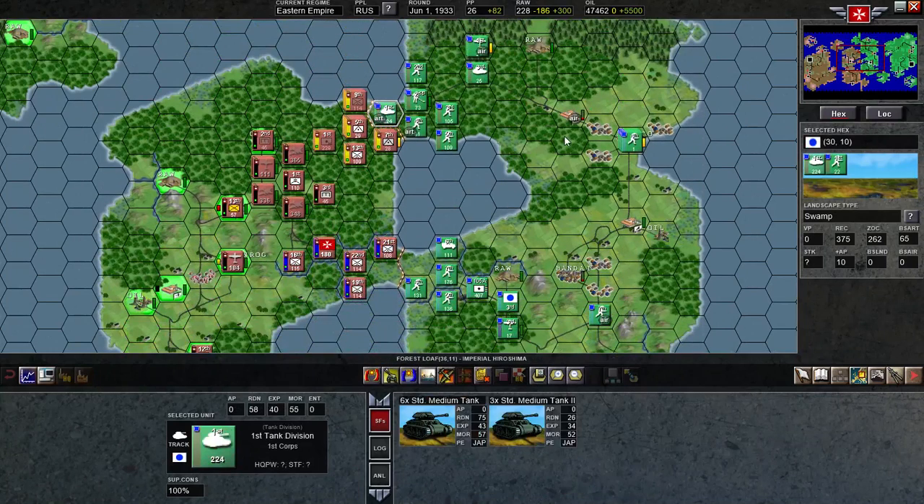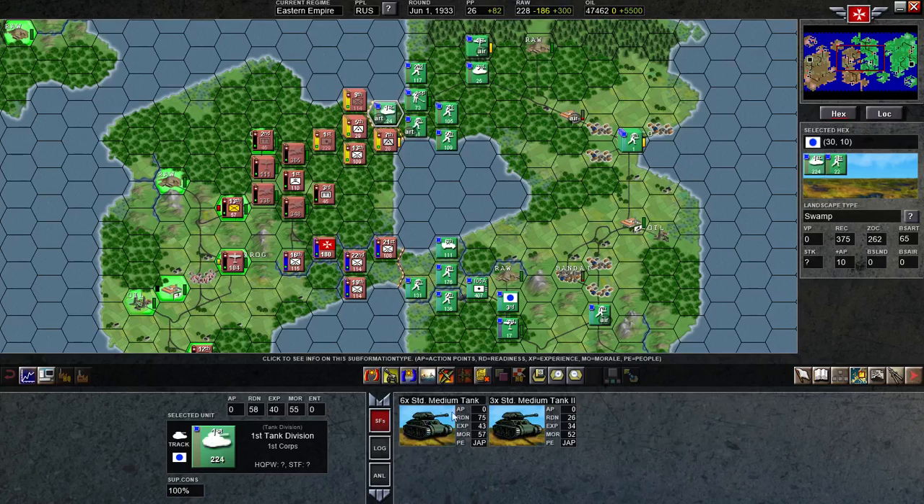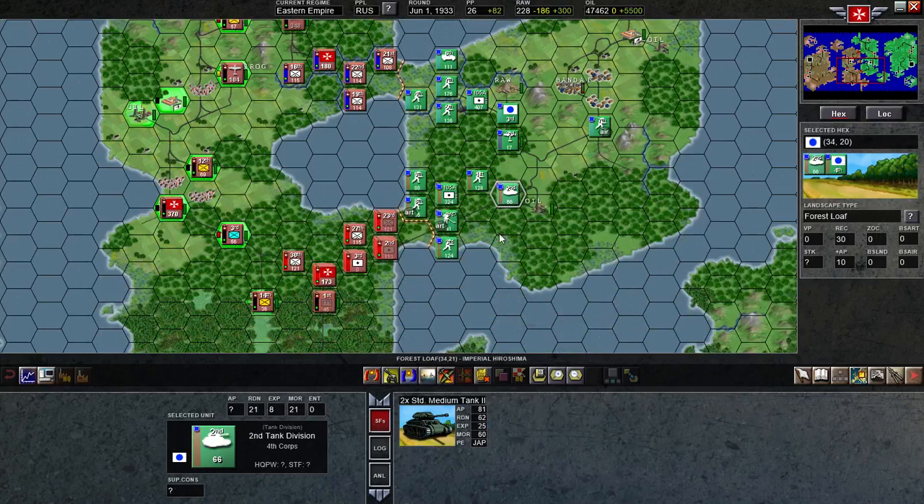Here we start to see some of Mike's armor that I knew he must have had. He brought these guys down here. He hasn't moved these bombers here or this armor yet, which I know there was more there than just that. My intel's a little shoddy there, probably because of how far away he is.